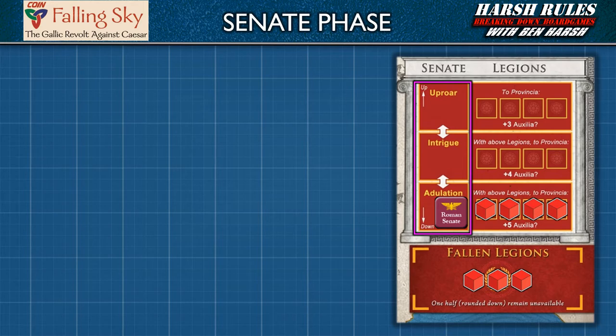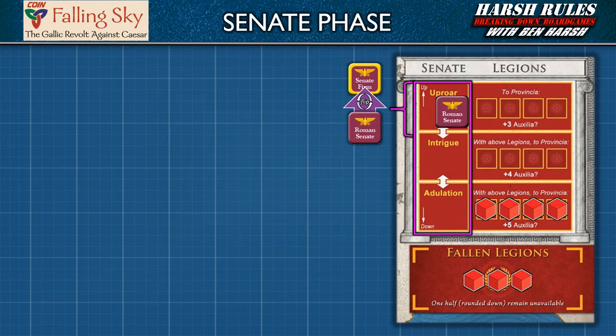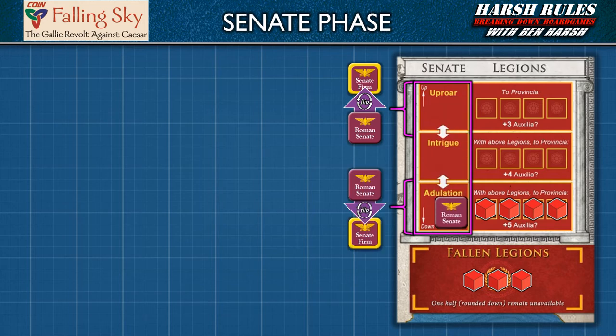The higher the Roman Senate marker rises, the greater their anger. At adulation — the lowest level — the Senate loves Caesar. At intrigue, they're concerned about what's going on in Gaul. At uproar, they're furious about how things are being handled. Furthermore, the extreme ends of this scale can be cemented by extremely bad or good progress, represented by the firm side of the Senate marker. For example, if Caesar is performing poorly and the Senate marker is already at uproar and rises again, it is flipped to the firm side. This means it will take two improvements to get out of uproar: one to flip the marker back to normal, and then a second to move it down to intrigue. Caesar can also bank goodwill by flipping the Senate marker to firm to keep it from rising as fast.